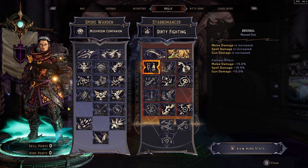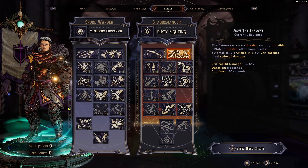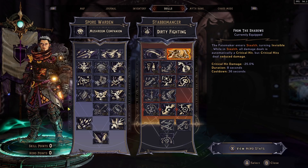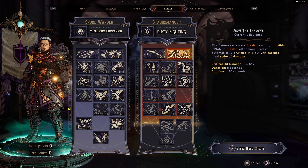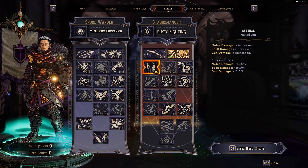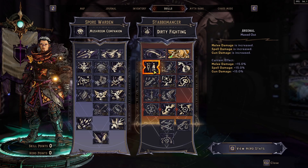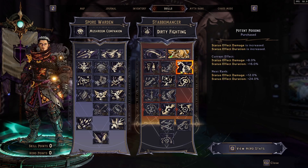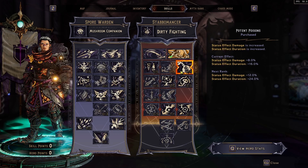First, in the Stablemancer tree, choose our ability From the Shadows. In this action skill, you go invisible and every single shot you take is a critical hit. It does have a slight critical hit damage debuff while you're in there, but it's not going to matter. For the actual skills, we have 5 out of 5 in Arsenal — a flat 15% into melee, gun, and spell damage. We got 2 points into Potent Poison for a little extra status damage and chance.